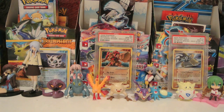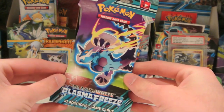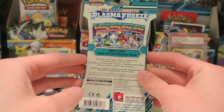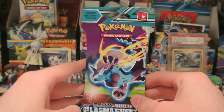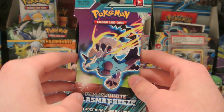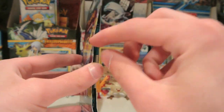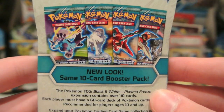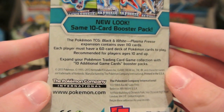I have picked up the new Blister packs — just one pack each, but they come in this new packaging. This is very different than what the Pokemon Company has done traditionally, but it's very similar to what other trading card games are doing, like Magic. They have the little pack inside this little pouch here, and here's what it looks like on the back — you can pause and read that if you want to.